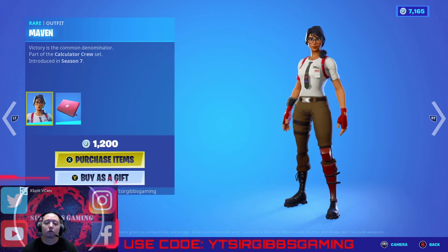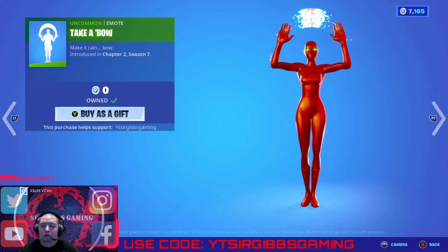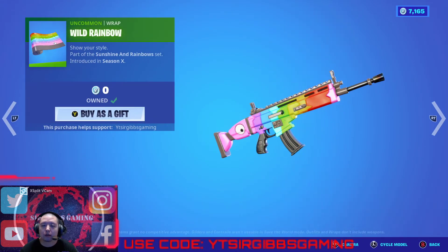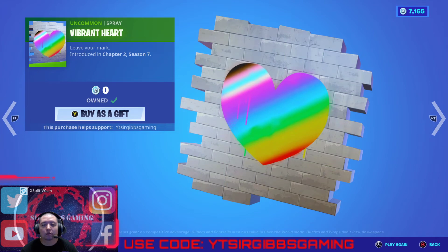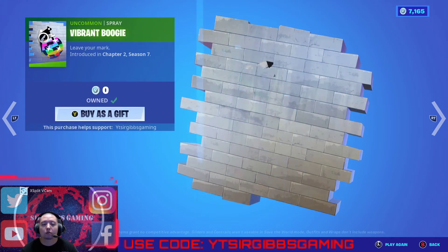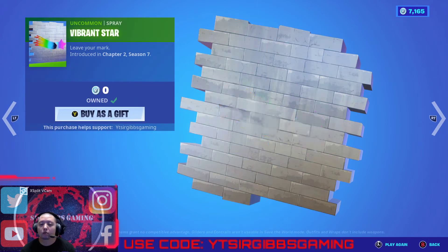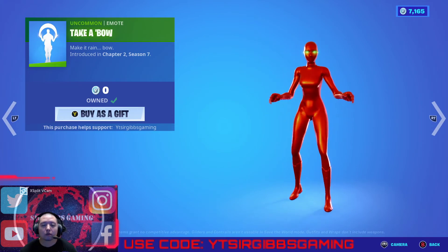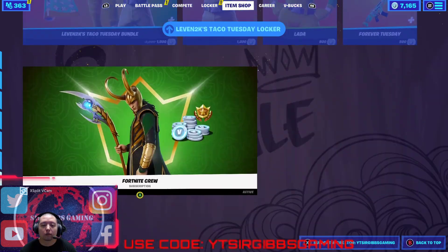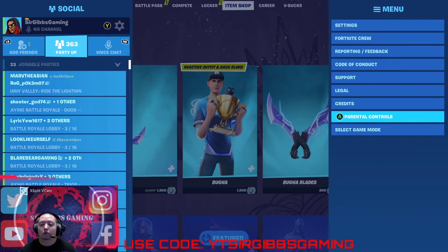We have the Take a Bow spray and the weapon wrap. Then we've got the Wild Rainbow — five zero. There's the Vibrant Spray, Vibrant Heart Spray (free), Vibrant Llama Spray (free), Vibrant Boogie Spray (free), and Vibrant Star Spray (free). And that's all for the shop — let's go over to Save the World and see what's going on.